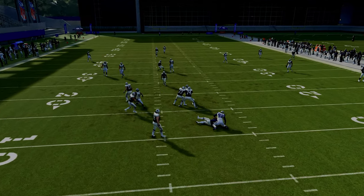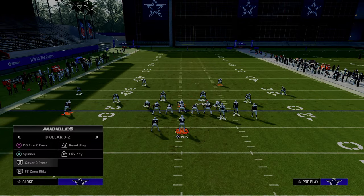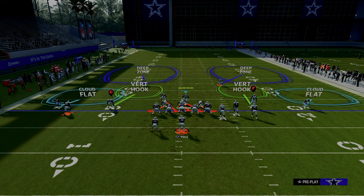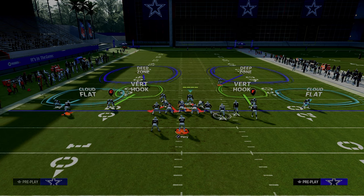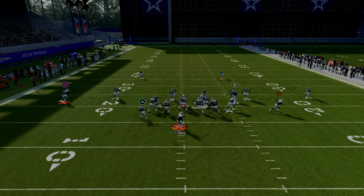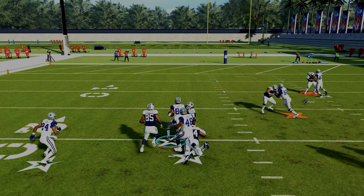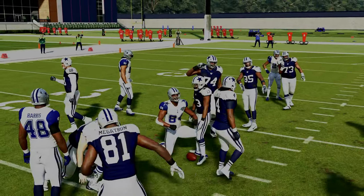I literally send three until they force me to blitz. A lot of people don't realize how good it is. One underrated tip: when I go to cover two press and send some pressure, I take this linebacker who has lurk artist and man him up on the tight end. He'll get underneath that tight end, and then you've got that vert hook on top of the tight end, so it takes away a lot of throwing lanes.